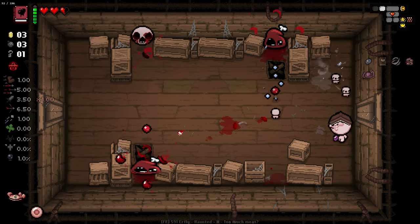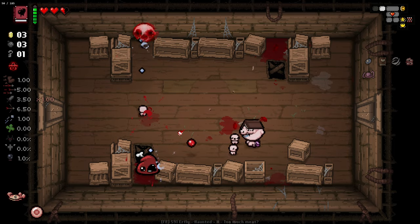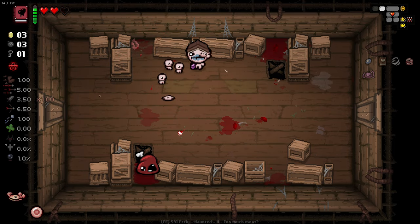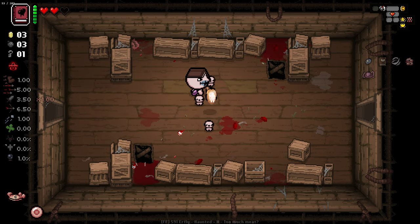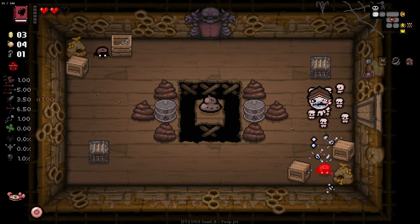Certain rooms are going to be really really hard though. Like some rooms are going to be pretty easy for us, other rooms are going to be really difficult. I don't think there's any way I can increase the amount of health my mini Isaacs have. Can you guys lock on to this guy? Thank you. Now I can pop out a bunch more and now we're in a much safer spot.